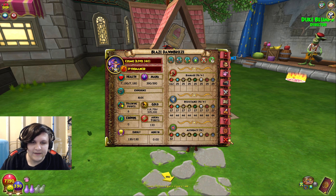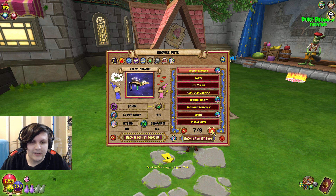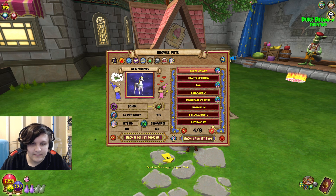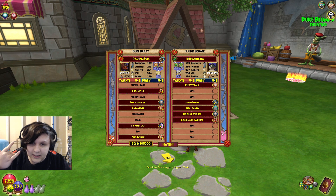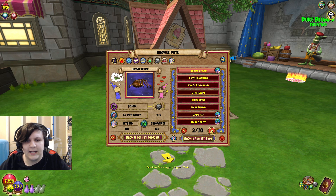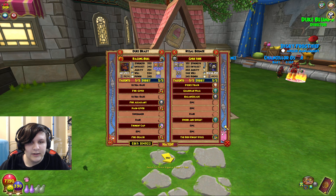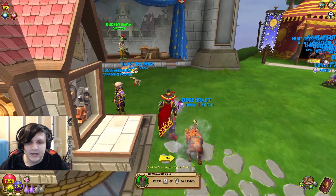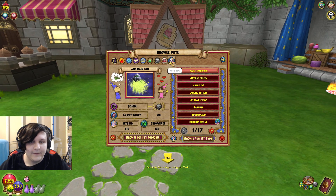You want to go for the 118 pet. The reason is especially for life and death, they give some very important spells. Life, which is the Kookaburra, gives Leaf Storm at Ancient — a four-pip AOE hit for your life wizard, which is instrumental. Same with death; both are really important to get. I forget exactly which pet death uses — just look up the 118 pet for your school and you'll figure it out.